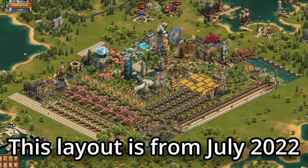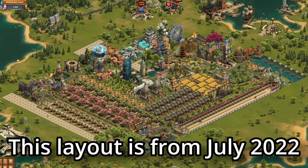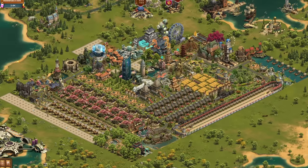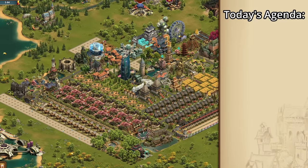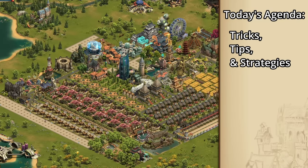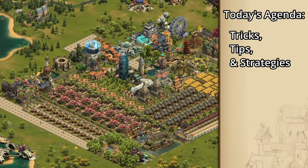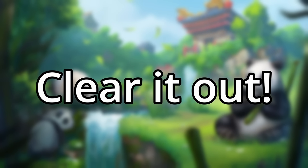I haven't updated my city layout since around the time of last year's fellowship event. That means I've got tons of event buildings and goodies that I want to place down. Along the way, I'm going to show you all the tricks that I personally use to improve my city that you can use in your own cities. The best way I've found to start working on your layout is to prepare by cleaning out all of your junk.